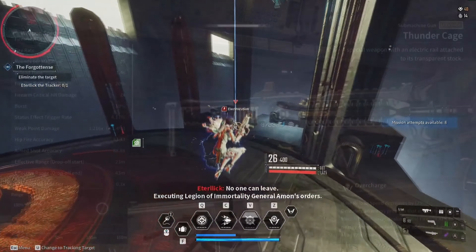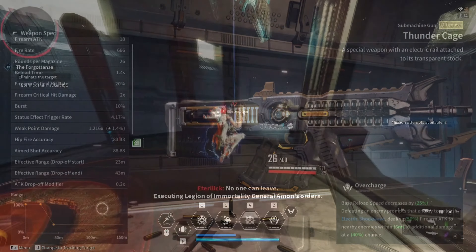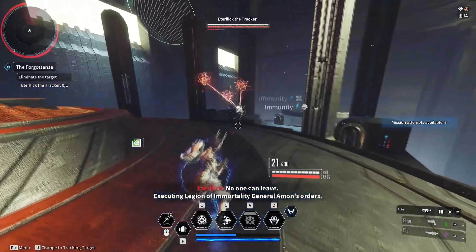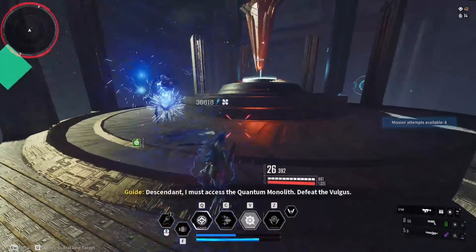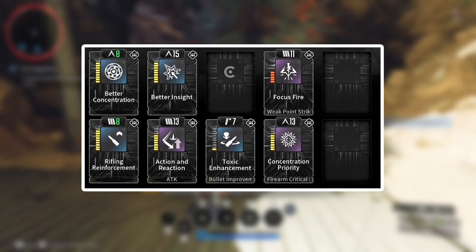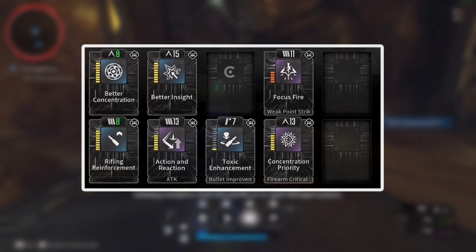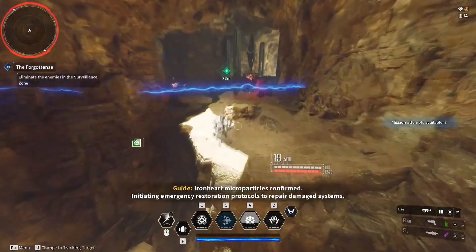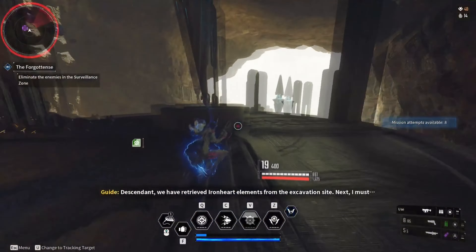For the Bunny build, the Thundercage Submachine Gun is the only important weapon for our loadout. This ultimate weapon emits an electric shockwave that creates the appearance of thunder being directed at the enemy. When killing enemies, they have a set chance of discharging an electricity shockwave that deals additional damage to nearby enemies. This is an insanely high DPS weapon with a quick fire rate, which suits our build playstyle the best. For our weapon mods, here are the best ones: Better Concentration, Rifling Reinforcement, Better Insight, Action and Reaction, Toxic Enhancement, Focus Fire, and Concentration Priority. We can easily leave empty spaces free, as using only the best mods is way better than clumping up a bunch of average mods.